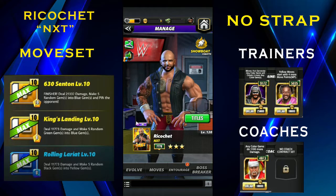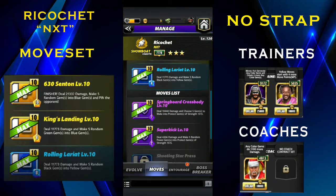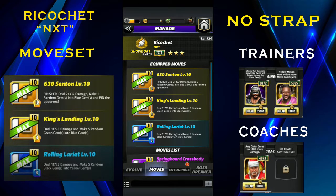He only has one move set at three-star gold, which is a better one and does much more recycling. The finisher is the 630 Senton — a 10 MP yellow move that deals 20.3k damage, makes five random gems into blue gems, and pins the opponent. He has King's Landing, an 8 MP yellow move dealing 11.7k damage making five random green gems into blue gems, and the Rolling Lariat, an 8 MP blue move dealing 11.7k damage making five random black gems into yellow gems.